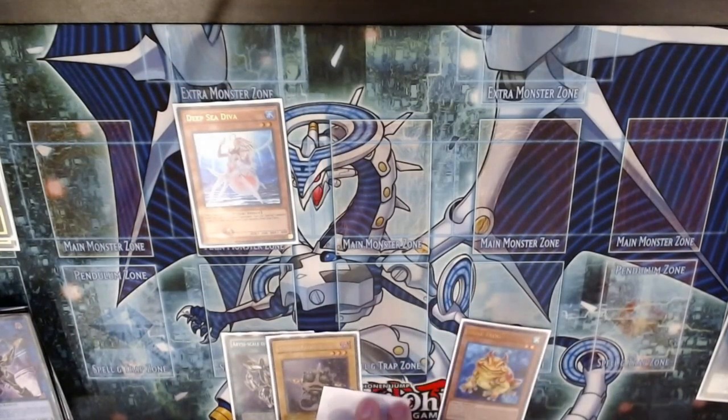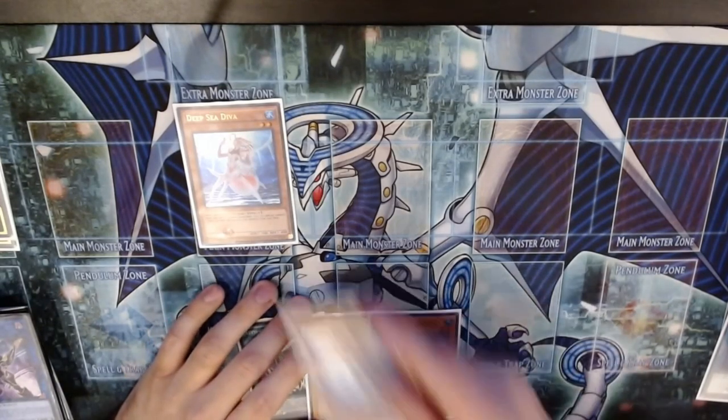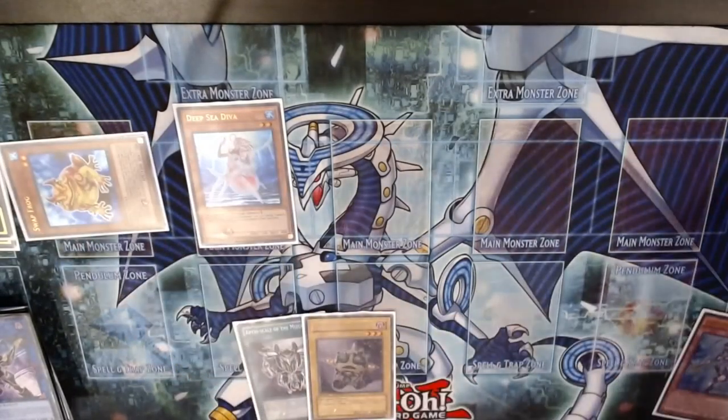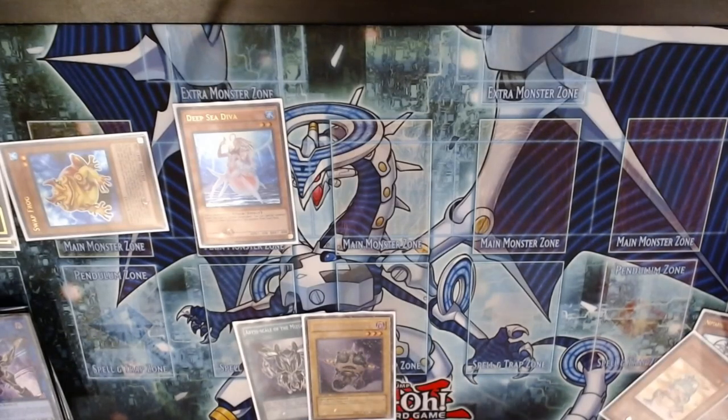What can we do if we just get Ash right here? That's not a play I would have necessarily made — I wouldn't have Normal Summoned Nepthibuss — but let's see what we can do in this situation. We're going to discard the Prince and Special Summon the Swapfrog. Swapfrog's effects can't activate, and we'll send Ronin Tonin, which gives us another extender-like monster we'll bring back later.